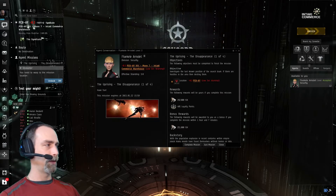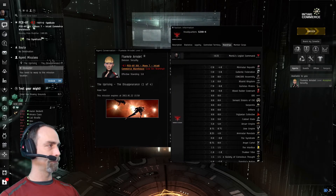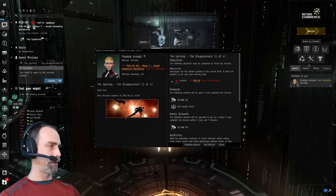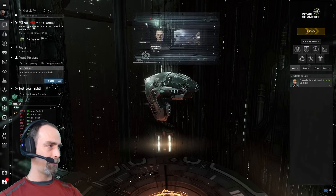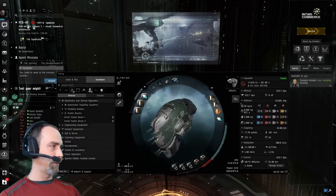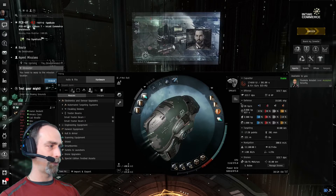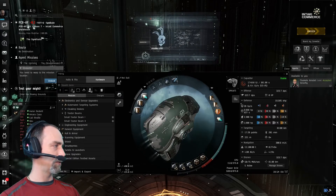This mission is against the Mordus Legion, and we have a ship that is slightly overkill. For a level two mission, using a Vexor should prove very quick, but we will run this four-part mission nonetheless.